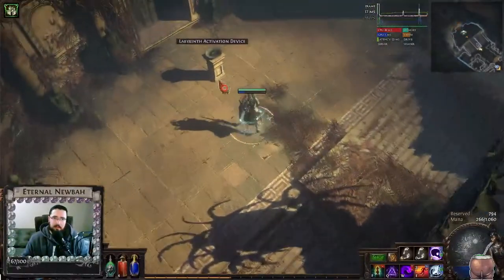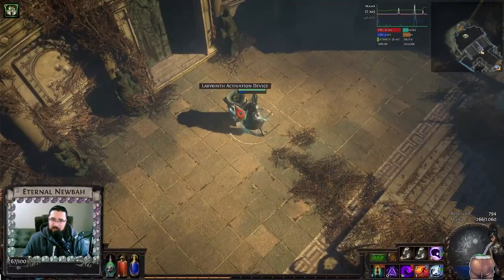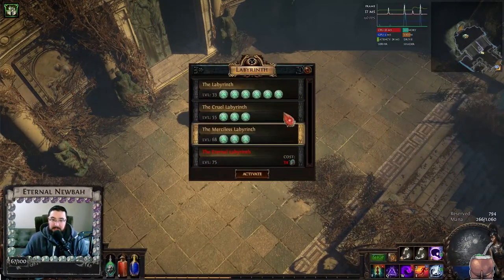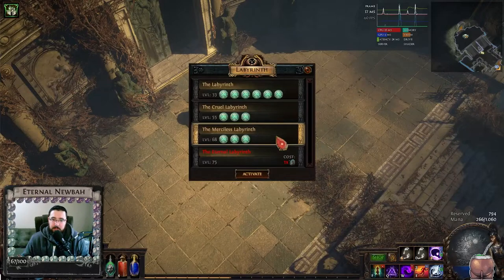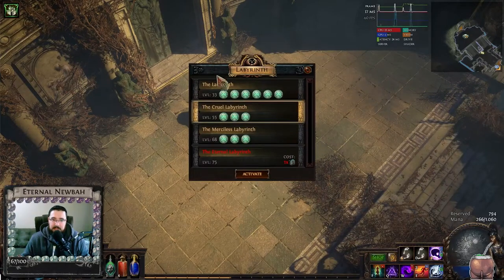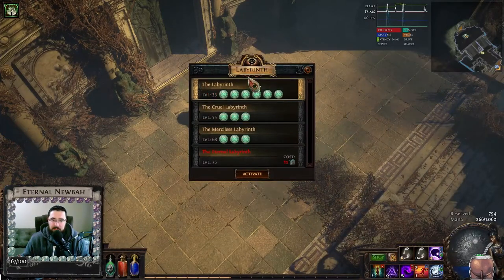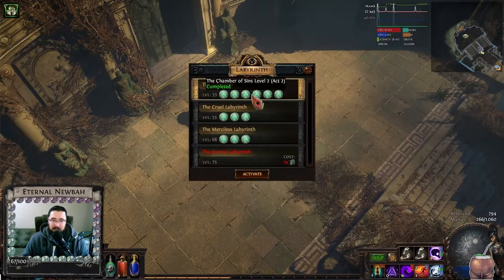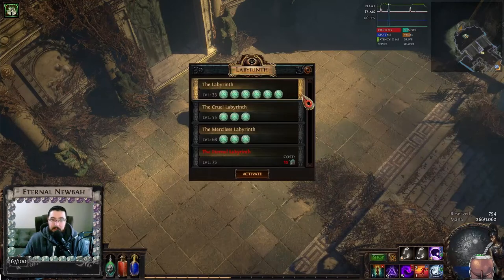In here, we've got the Labyrinth Activation Device. Once you click here, it's going to give you the options of what labyrinth you want to run. You can see that in the first labyrinth — this is what we call the normal labyrinth — it has six things here. These are the six trials we must complete in Part 1 of the game.